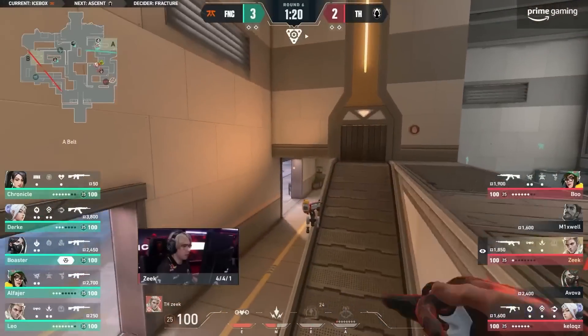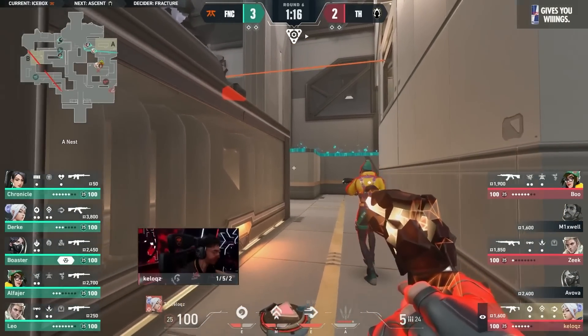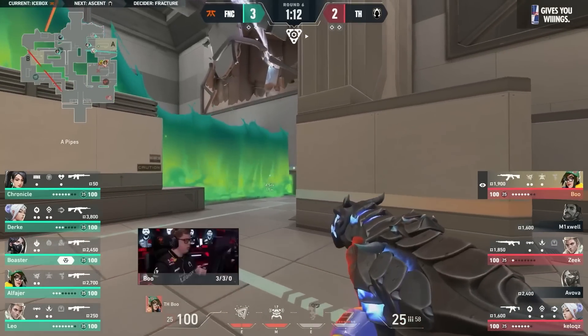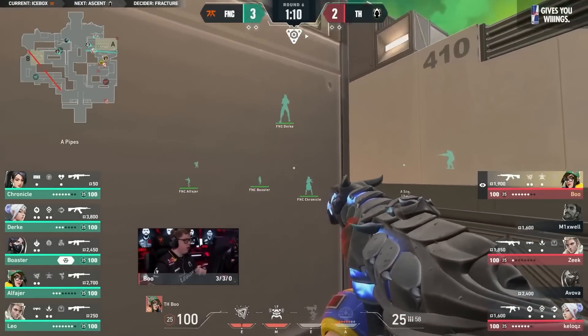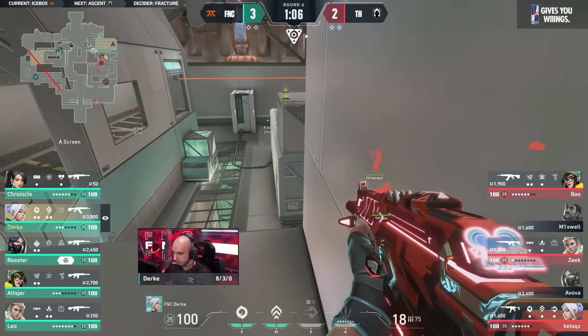Two rounds in a row, expecting the B hit, instantly punishing. And then now playing forward over towards A — not just to grab the orb and back away, but to still hold those positions, go for the re-peak. Something that Heretics hadn't seen. Six rounds in, it's the first time there's early aggression from Fnatic, and they carve Heretics up.